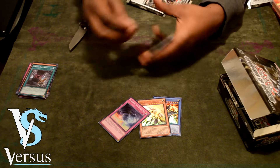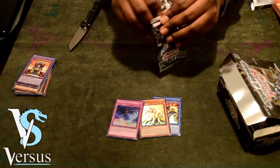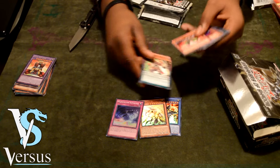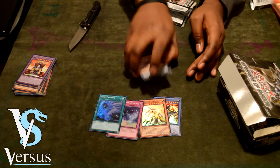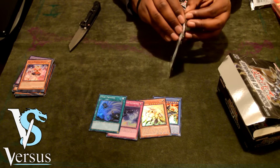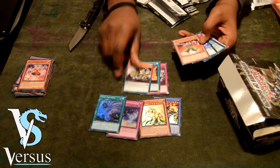I think Majespecter Toad really helps with the Majespecter deck — it's basically a Pot of Avarice for that deck, for the people that don't know. Twin Twisters — sweet! One of the best cards in the set. For the people that don't know, Twin Twisters, at the cost of discarding one card, allows you to destroy two spells and traps on the field. Really good card.